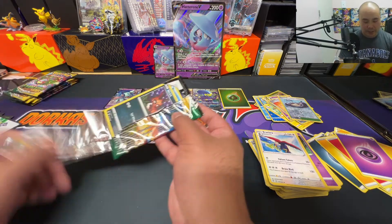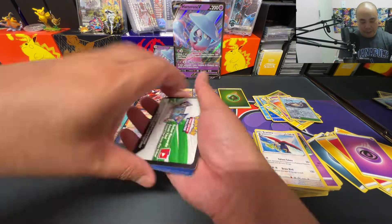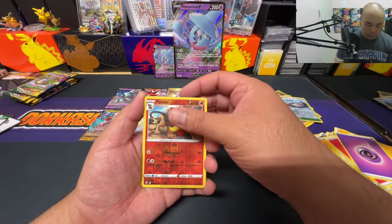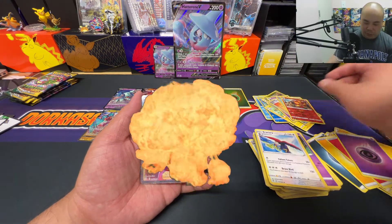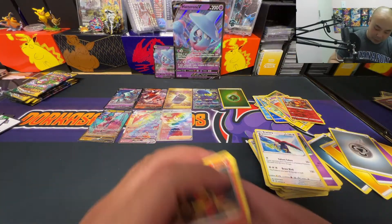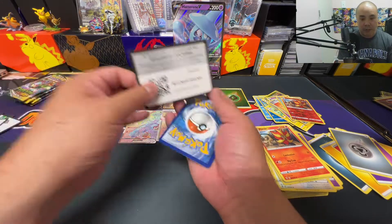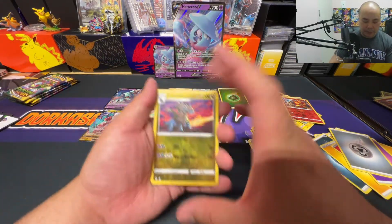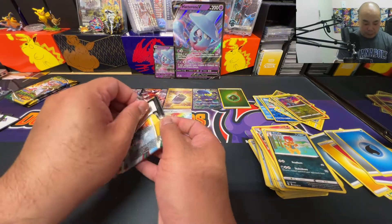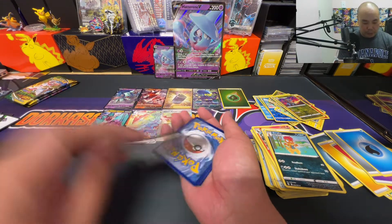If I pull another crazy hit out of these sleeve packs, the hype is real everybody! Next pack — reverse holo Pyroar and a Zinnia's Resolve rainbow! Two rainbow cards! Hype meter rising. Reverse holo Zwelius and a non-holo Drampa. So the hype meter is pretty much all the way up — we've pulled five hits, two rainbow rares.